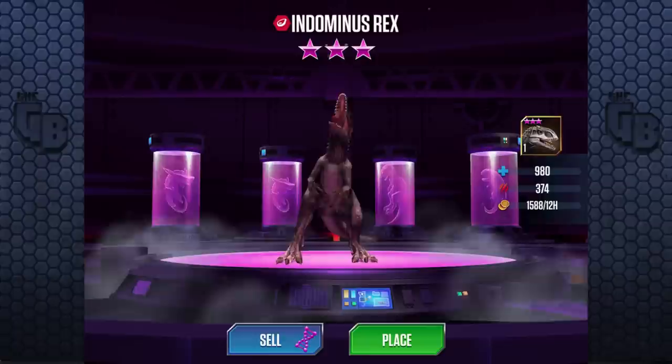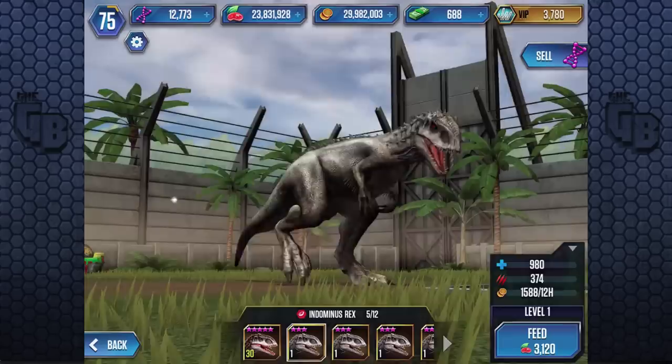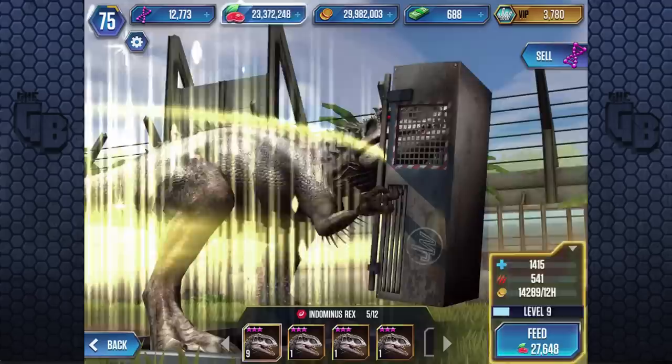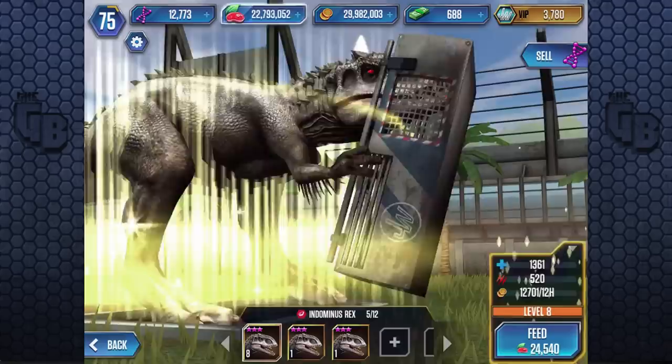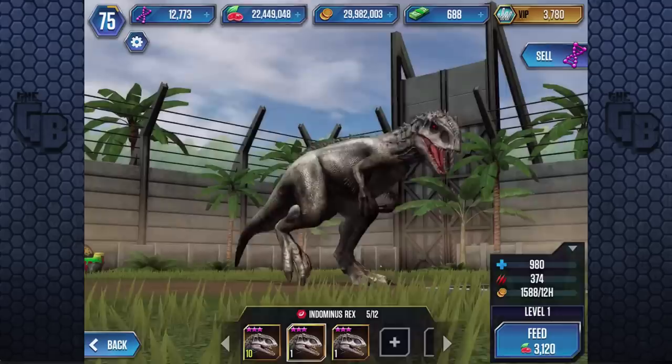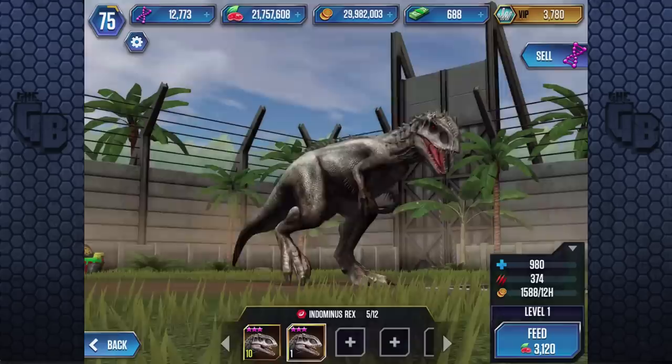This is it — the moment I've been waiting for ever since this game launched: a maxed Indominus Rex. Is it worth it? No. Why am I doing it? For the lulls. If anything's going to be taking on Omega Rex, you better bet it's going to be the monster — the she-beast herself, Indominus Rex. A dinosaur that killed its own sibling and pretty much a lot of people in the Jurassic World movie. I think Indominus Rex has the highest kill count of any dinosaur in the Jurassic Park franchise. It killed so many people. It's awesome.